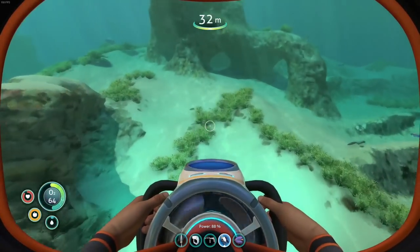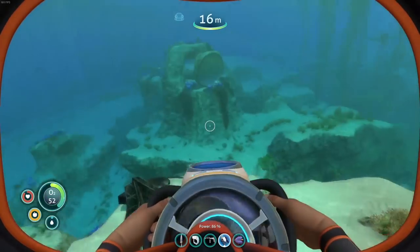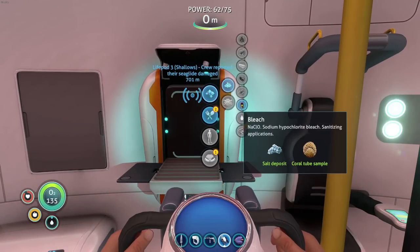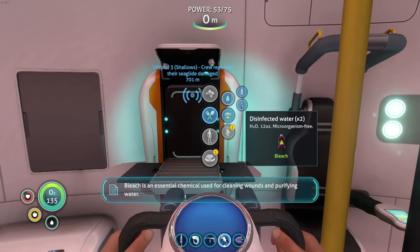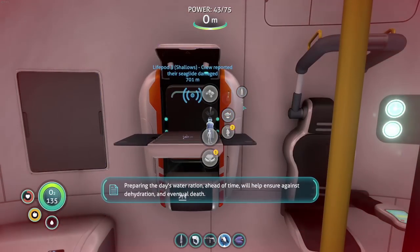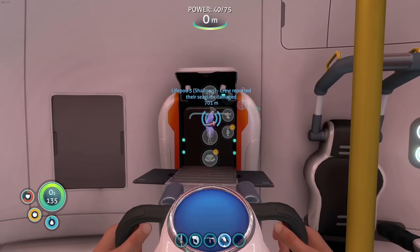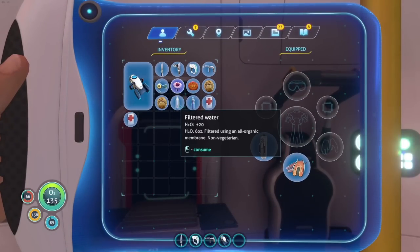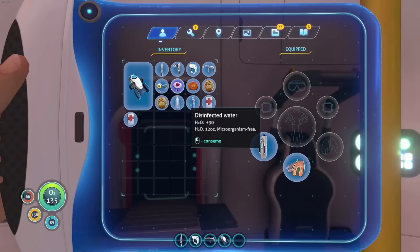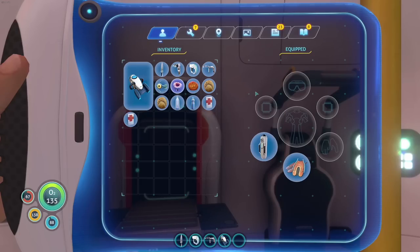I only got two things of salt and my water's super low, so we gotta do what we gotta do. For bleach you need a salt deposit and coral tube. One salt and one coral tube gives you two water — two disinfected water. It's quite good. The bladder fish gives a 6-ounce bottle for 20 hydration, while the 12-ounce disinfected water gives 30 — kind of weird math. Also this one says it's non-vegetarian, which is too funny.